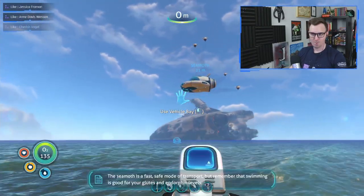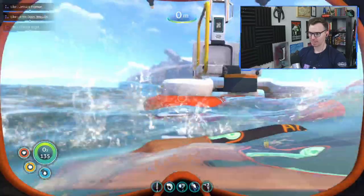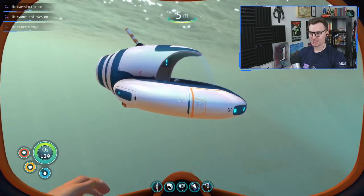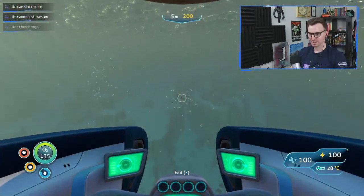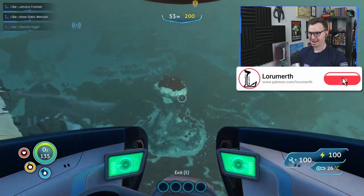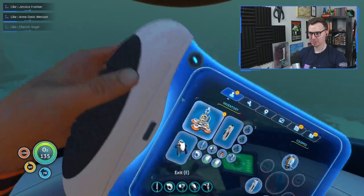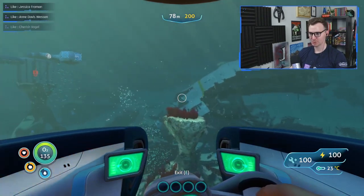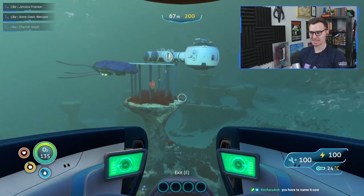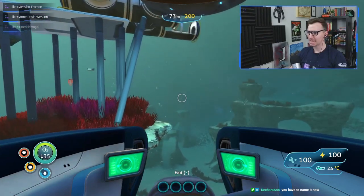Give me the Seamoth please. 'Seamoth is a fast safe mode of transport, but remember that swimming is good for your glutes and endorphin levels.' Thank you for the glute tip, my friend. Oh baby! All right, so pack this up — I just pulled that out of my pocket super casually. Chat. Yeah. So cute. Welcome aboard, captain. Awesome. And you know what's good about this? It doesn't use up my O2. The difference is the Seaglide uses up your O2. This is incredible. What are we gonna name the Seamoth, chat?